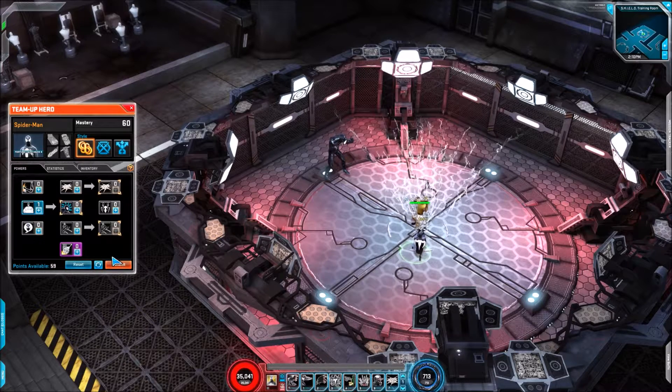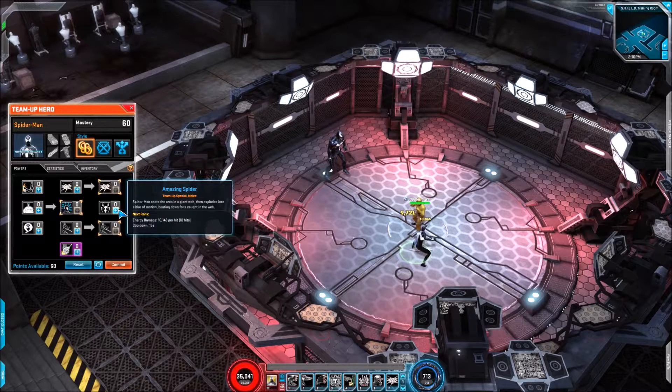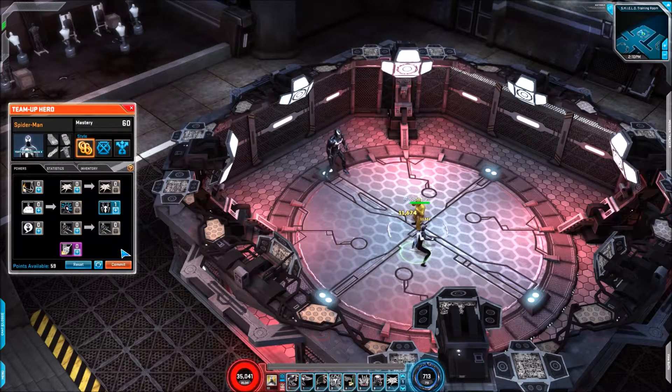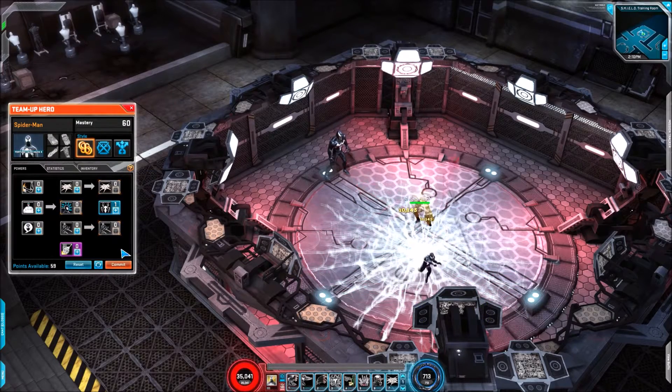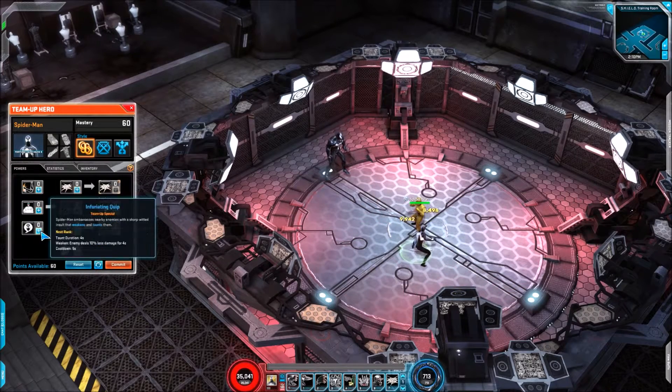Next up we have Stick Around: physical damage, stun duration two seconds, cooldown of eight seconds. Then we have this next move — it kind of looks more like a signature than a regular skill. It's energy damage, bizarrely ranged around physical, and it does 10 hits with a cooldown of 15 seconds. It's pretty awesome for just a regular skill.